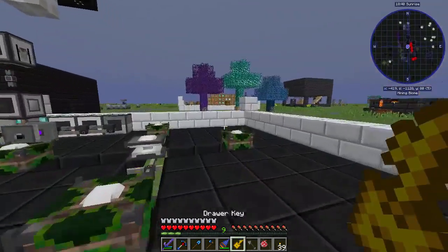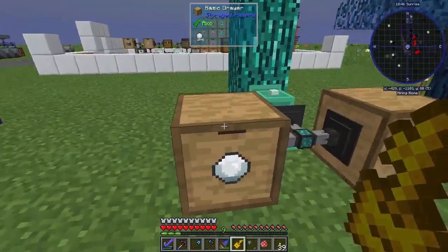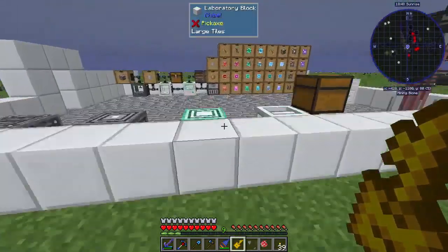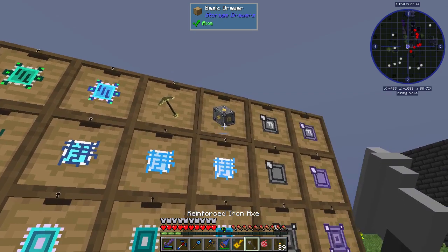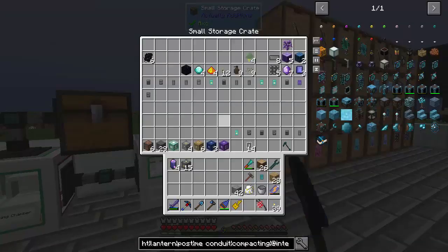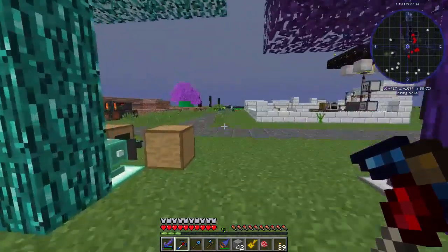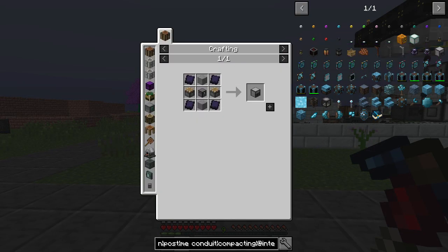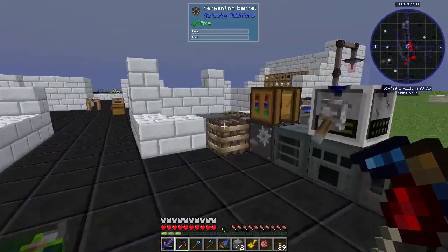So we're going to go ahead and make some compacting drawers, just to make this stuff a little bit better. We might actually use some of these diamond blocks as like a floor or something. We might actually do that, just because why not? There's next to no reason not to — it's super duper fancy and we have a ton of it. So we're going to need the reinforced iron, some reinforced stone, and a chest. We're going to need some dense obsidian plates, so we're going to need 8 obsidian.